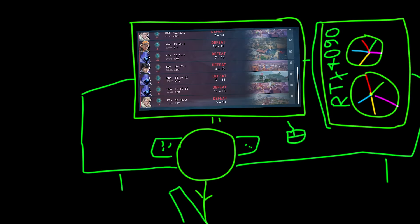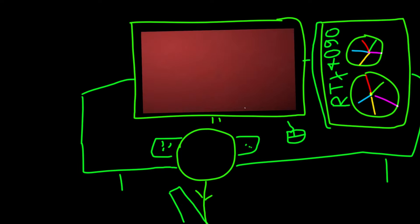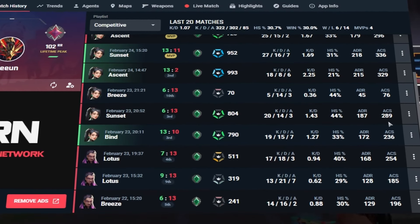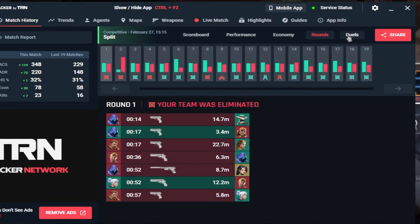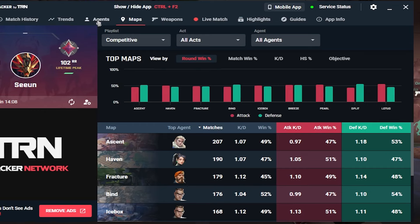Do you ever feel like you're just one step behind, like if you could just have that one extra S and get the rank you desire? Then a completely free app called Valet & Tracker is just the thing you're looking for. It will track all your recent matches and provide in-depth analyzed reports showcasing where you have been falling short. It will tell you what weapon you should be using mostly, what agent has the highest win rate overall and on each and every map so you can keep winning with it.